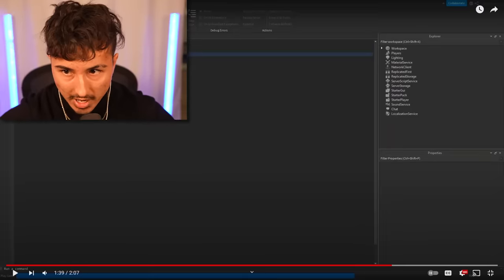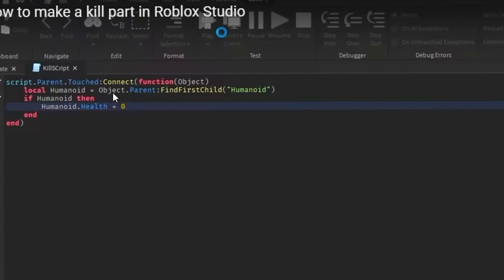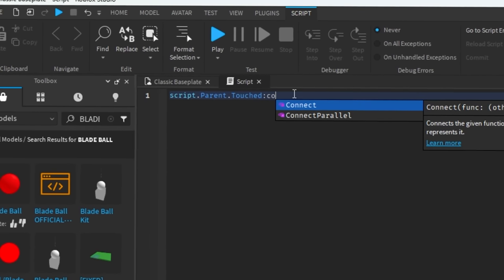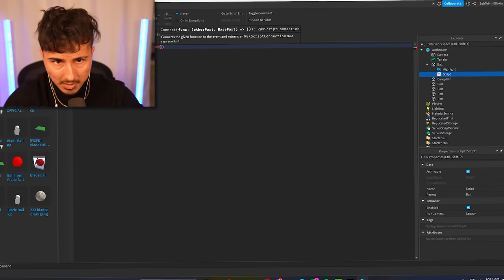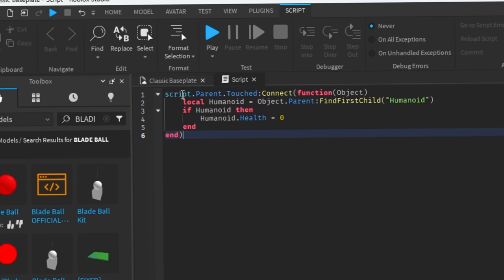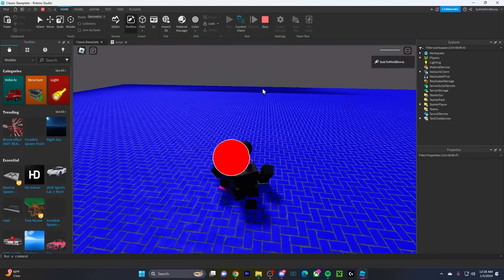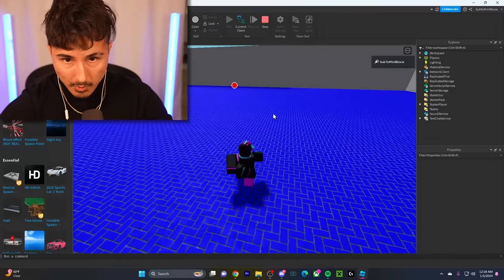We gotta type some crazy stuff to get the ball to kill me — and do I know how to do it? Absolutely not. After a bit of research, all we have to do is type in what this tutorial showed: 'script.Parent.Touched:Connect(function...)'. This is why I'm not a dev. It took me like 20 minutes to type this in, but I typed it all in and it should be good.